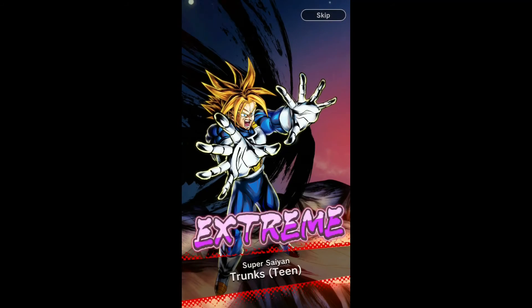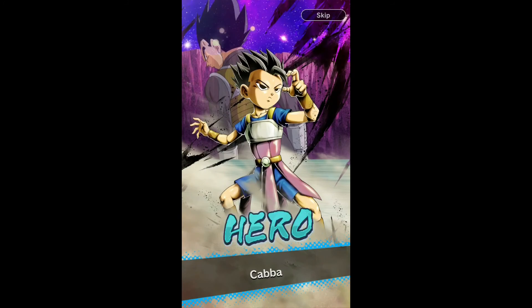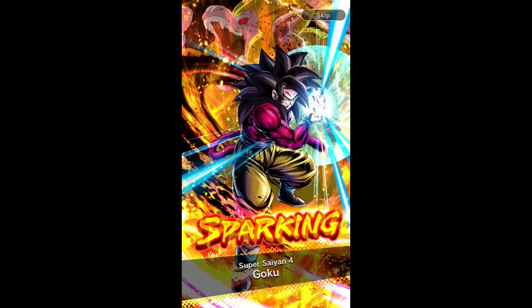We got Ultra Gogeta on the free step — on step four! Cell Jr., Goku, Frieza. Comment down below if you want me to just do normal summons or if you want me to throw my voice into the summons. Let me know down below. I hope you enjoyed the video — if you did, leave a like!